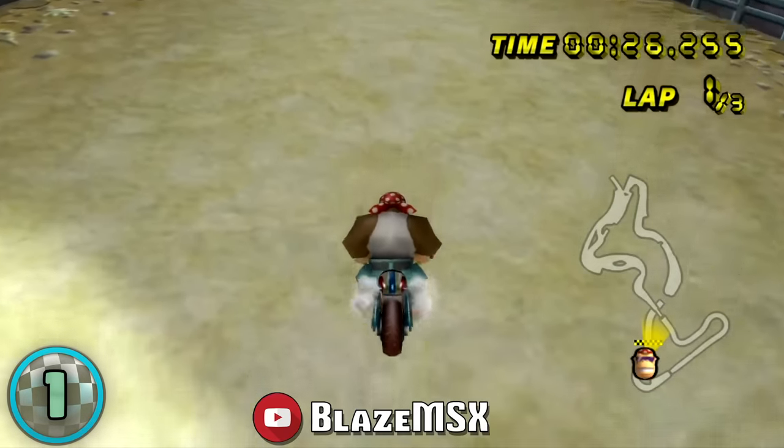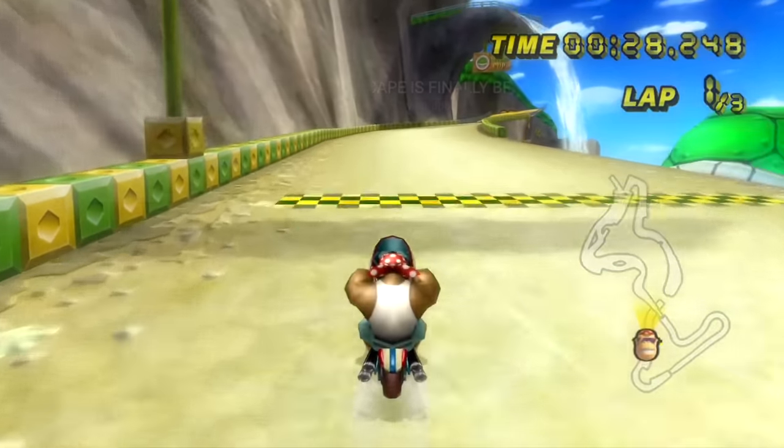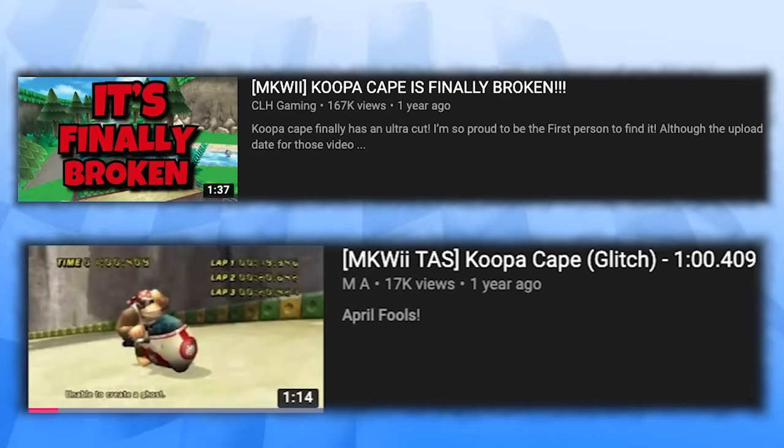This one is extra special because of how many times Koopa Cape Ultra Shortcut has been used as an April Fool's prank. It's been a running joke in the community for a decade now, and it's pretty great to see this track finally broken — it's an incredible achievement.